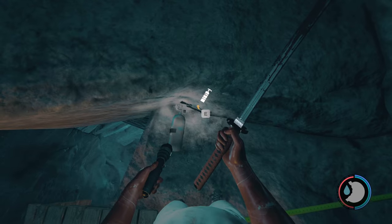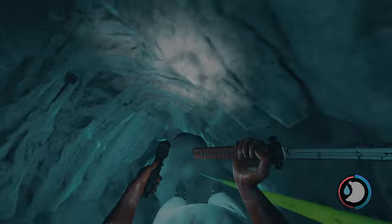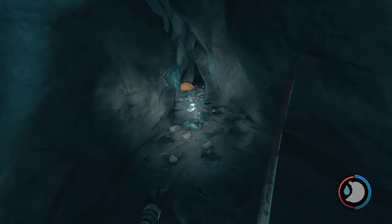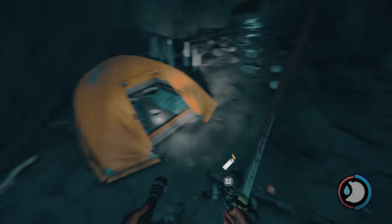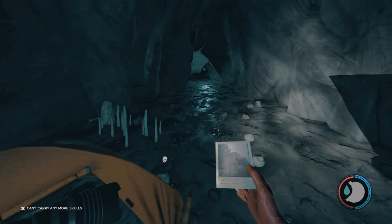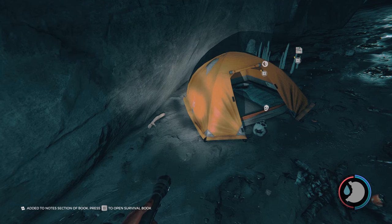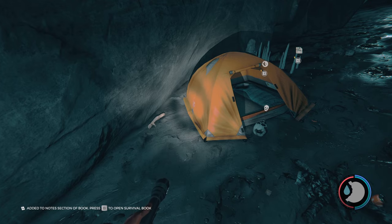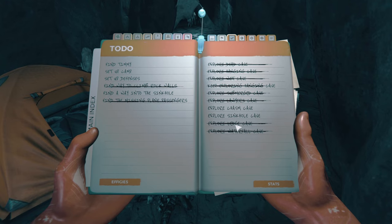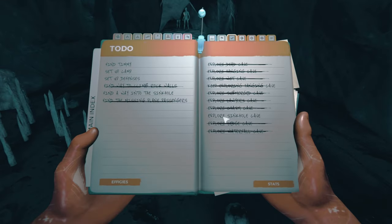Head on down this rope — there's an air canister. Hit E to get down faster. You can go in the water to get down faster. Head over to this tent. There is a picture inside the tent — a cave entrance picture. There's supposed to be a Bible page somewhere but I couldn't find it. Chasm cave is done.